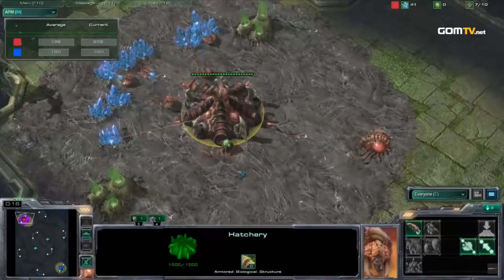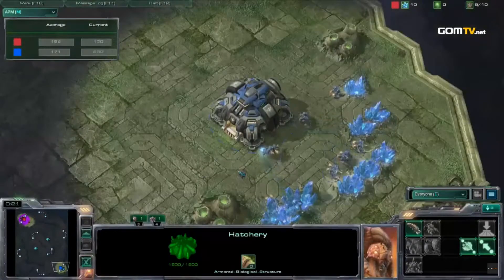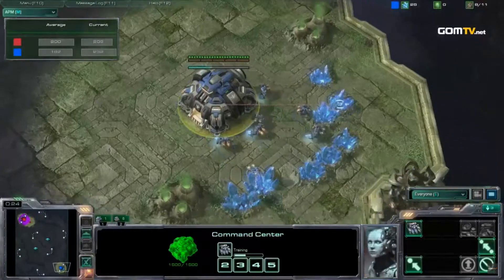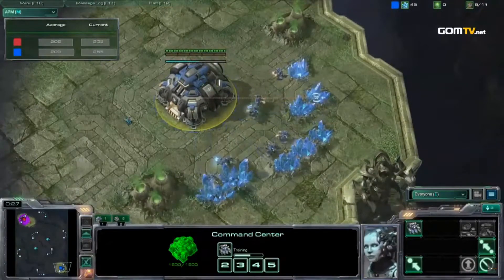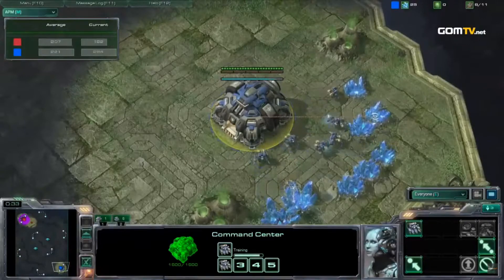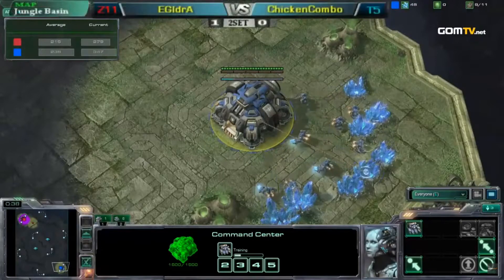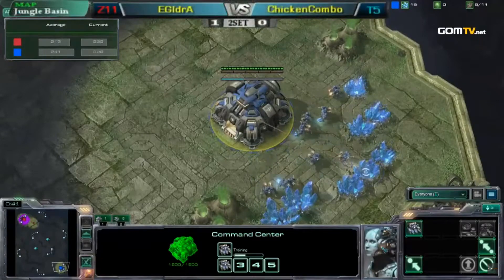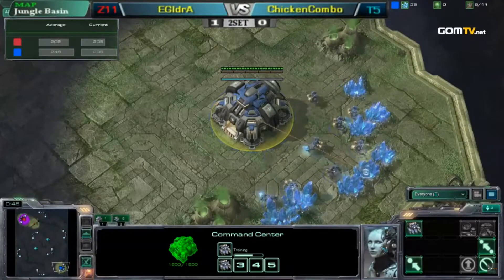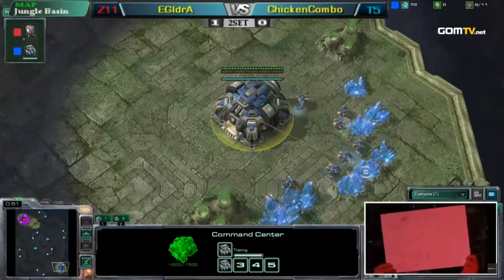Idra spawns up here in the top left of Jungle Basin, an extremely congested and claustrophobic map, good for Terran and Protoss against Zerg. Facing him is Chicken Combo, the creative Terran player, who we've seen do some off-the-wall stuff, including BC Rush, Proxied, and Nuke Rush, which is just absolutely wild, especially in the 2010 era when a lot of people were really just doing rudimentary rushes.